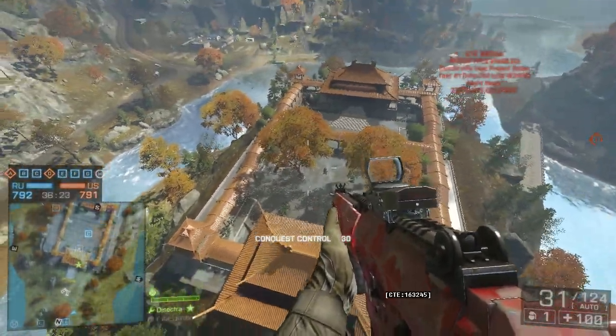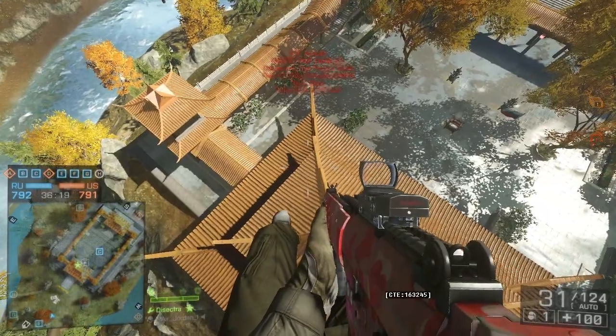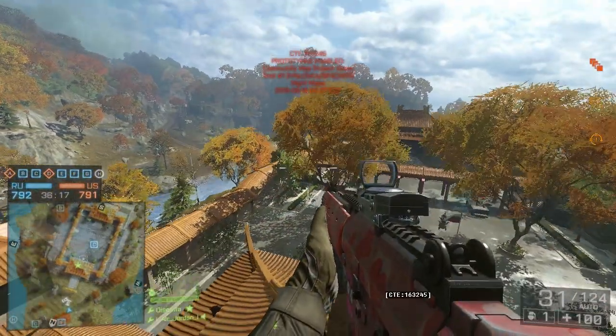The way you get inside the building is just parachute down and you fall straight through. I really hope this gets fixed because people are using it to get an unfair advantage.